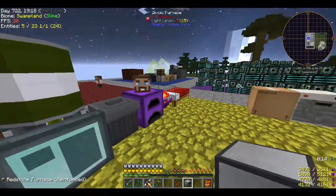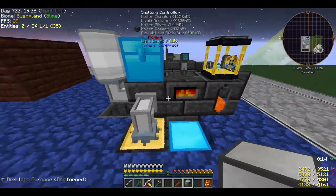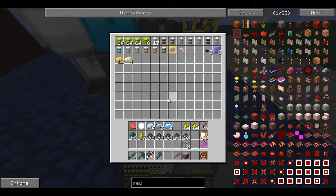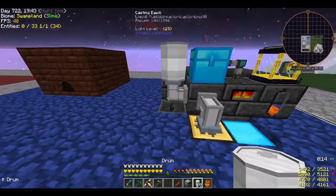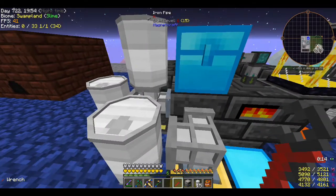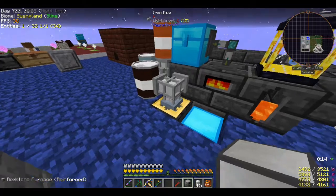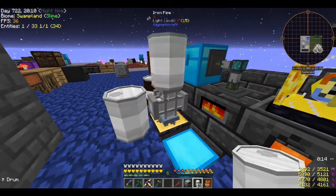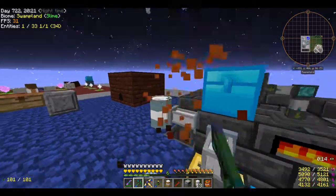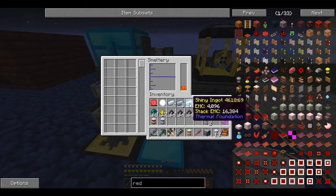Now I've got to pump all this stuff out. I have signalum, destabilized redstone, and other materials in here. I'll grab a bunch of tanks and place them - one goes there, one goes there, wherever you guys end up is where you end up. Pump it out - copper and redstone still in here, so one tank here and one tank here. This is how I empty my smeltery quickly.